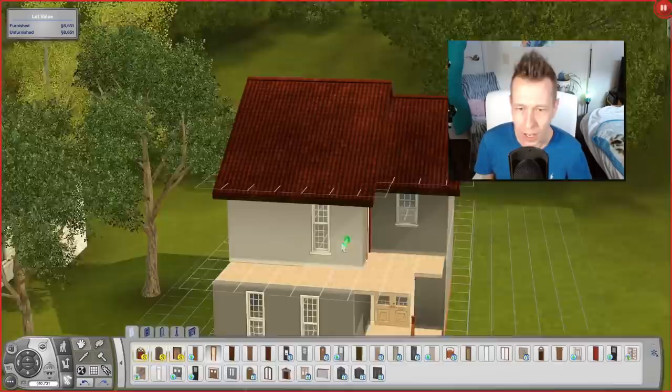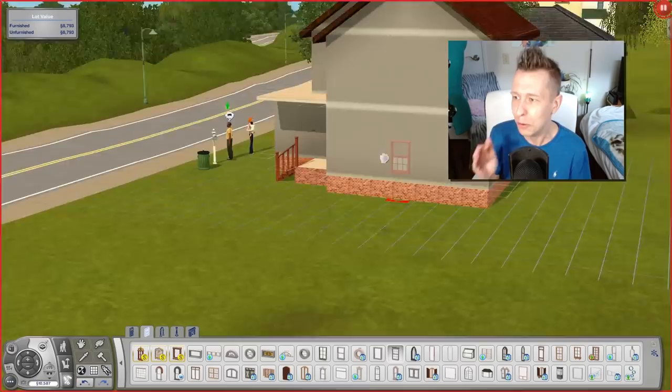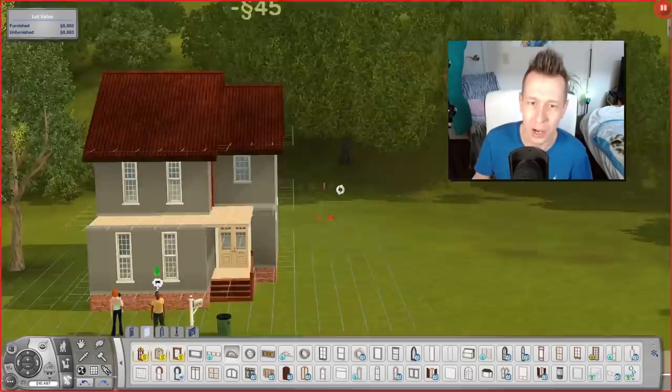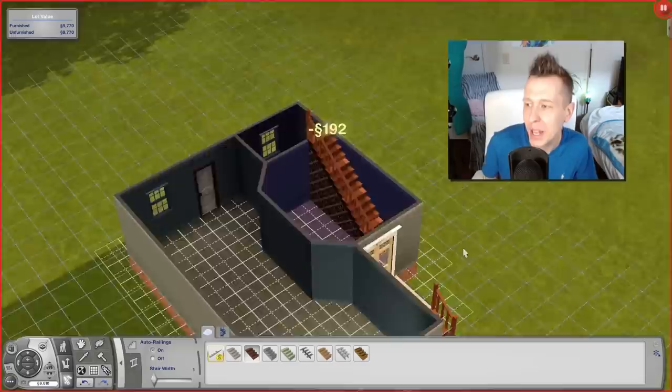I don't like when Sims are just a happy family — obviously the Pancakes aren't. Now the house is starting to come together. I just went with a simple shape; I really liked the roof. I like doing gabled roofs off to the side like that. This is built in Twinbrook, and the houses there are not the prettiest thing, so I wanted this to kind of blend in with a suburban style.